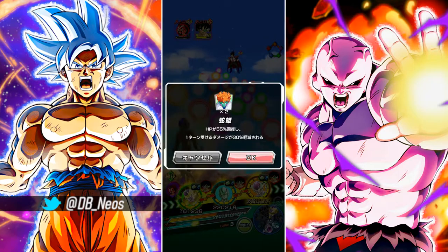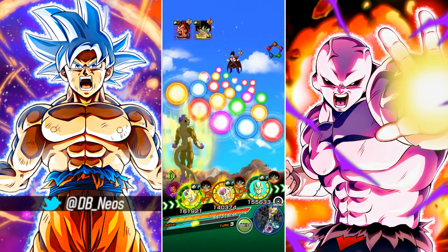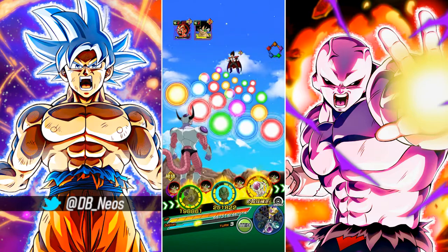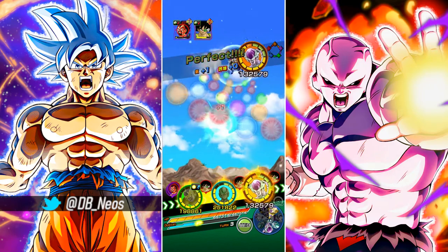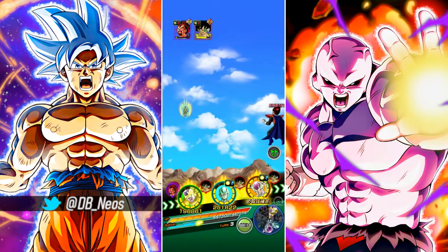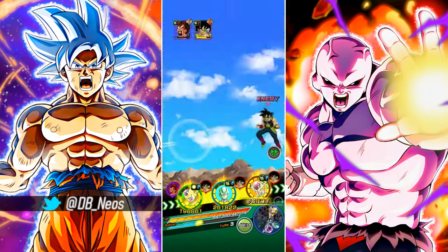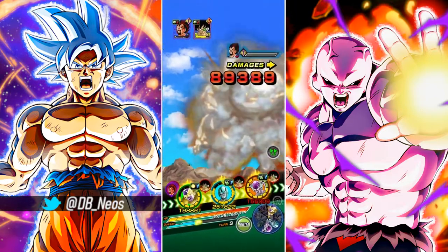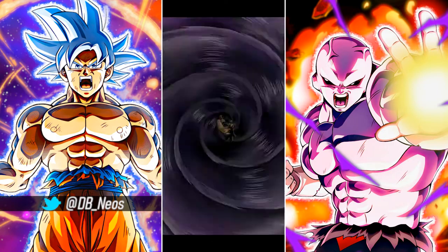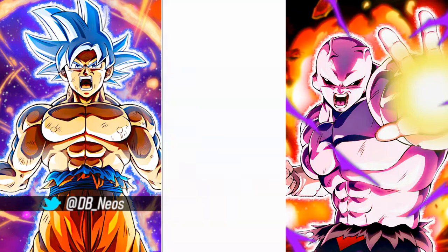We'll just use Princess Snake and float that EZA Frieza again, making sure King Vegeta is dead. This Frieza is actually greatly improved — his damage numbers and defensive numbers are summonable LR level. I really like how they designed him, and actually both Goku and Frieza mirror each other. Frieza gets stronger against super class enemies and Goku gets stronger when facing extreme class enemies, or their respective opposite classes.